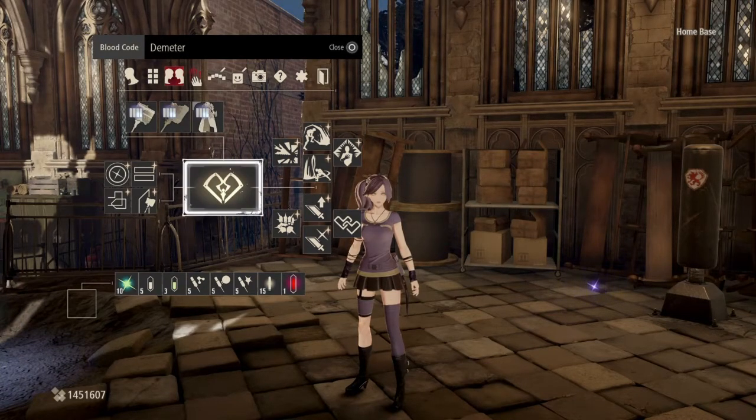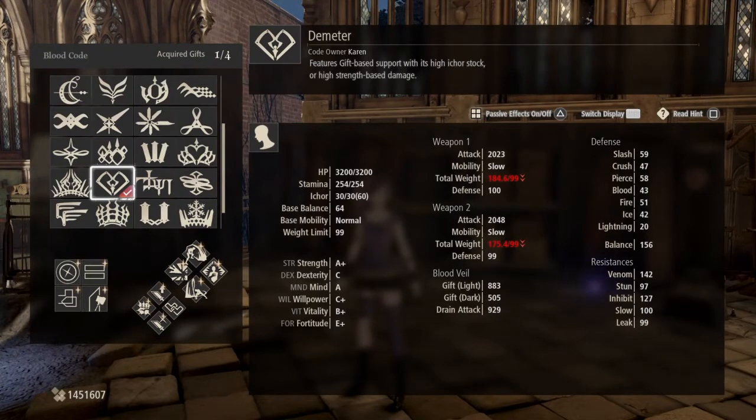So this is not going to come as a shock — the blood coat is Demeter. Good strength, good mind. All-around fantastic for heavy builds. The stamina is low, so running a Stamina Stimulant is going to counteract that. Of course, there are many other options for heavy builds, but this is just what I like to use.